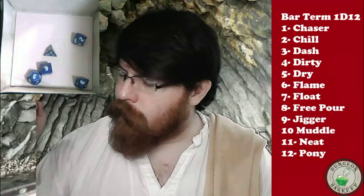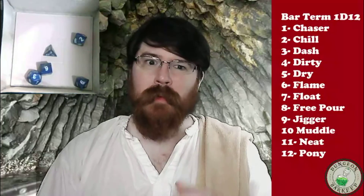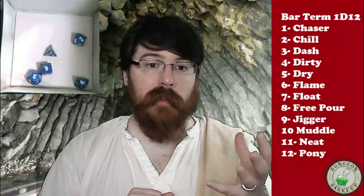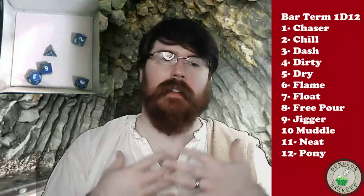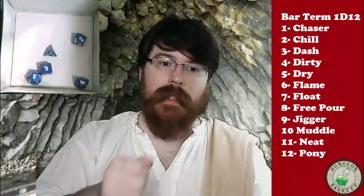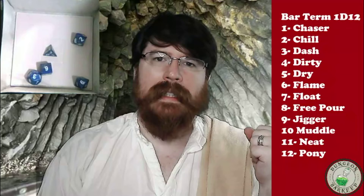We're going to do a little edutainment moment. We're going to talk about a bar term today. Today's bar term, chosen by a D12, is 'dash.' That's perfect because we're putting bitters into today's cocktail. A dash is one of the smallest units of measure available in the barkeep's lexicon. It's smaller than a bar spoonful, significantly less than a quarter ounce. It's just the amount that splooshes out of your dasher bottle — which is what the ones with the small hole on the top are called. You can do a dash by just tipping the edge of the bottle and seeing what pops out. It's supposed to be a very small and poorly measured amount. I've never seen what the actual measure assigned to it would be. So let's go ahead and put a dash of bitters into this cocktail.